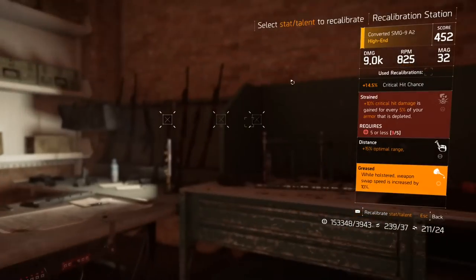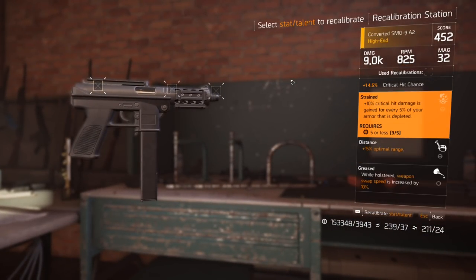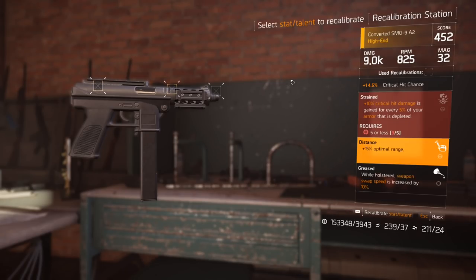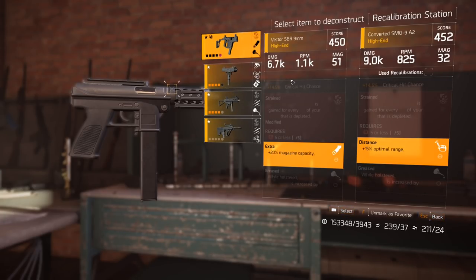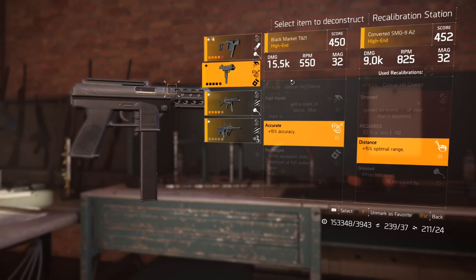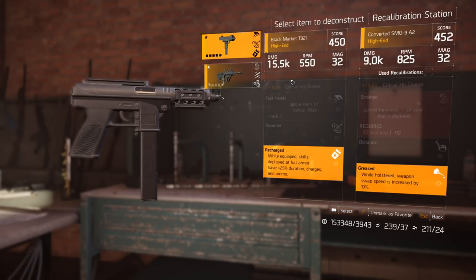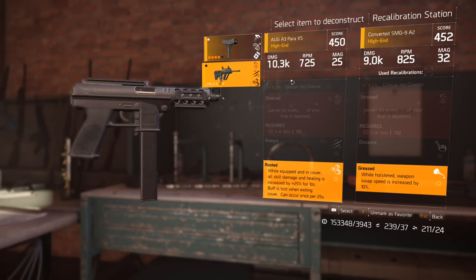Let's go back to this covert one, just because it has been optimized. We could trade out the Strained perk for Fast Hands, but you can also change out what I would consider the handling perk. There are things like optimal range, magazine capacity, accuracy, Allegro for some fire rate, and you can trade out this one as well. But the same rule applies — you trade it out, it's modified, you can't touch it. And then finally, the last perk on here, which typically you're probably not going to trade out because they're not that valuable, you're able to trade these out as well.